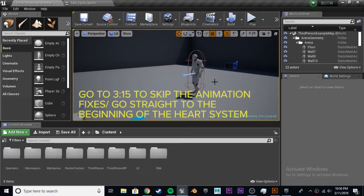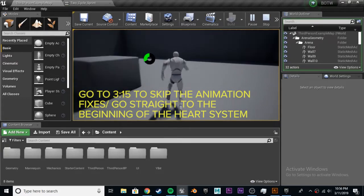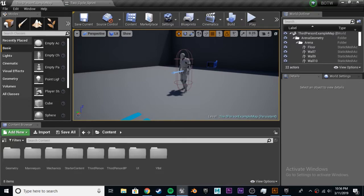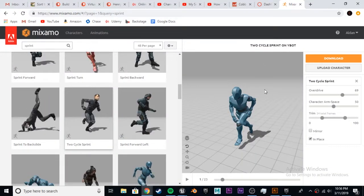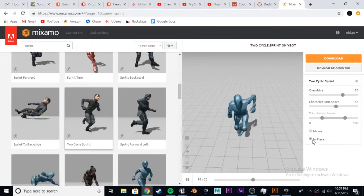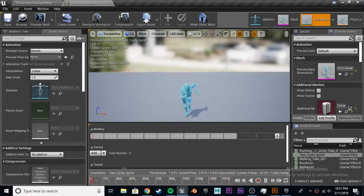Before we do anything, I was getting messages about the goofy sprint animation from last time — and they were right. During my tests I used a different one and it looked a lot less goofy. You can download any animation you want from Mixamo since we set it all up to easily retarget it. I decided to show you what I'll be using: in Mixamo we're going to use the two cycle sprint on YBOT with overdrive at about 70, character arm space, and you want it in place. Download and import it.